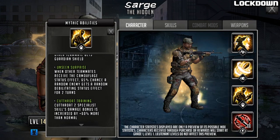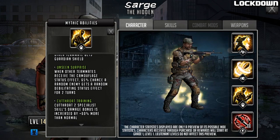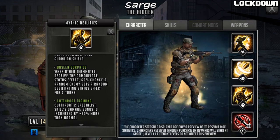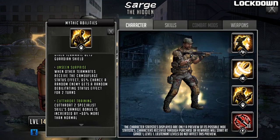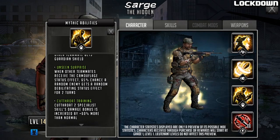Lastly, Cutthroat Training: his Cutthroat 2 specialist skill damage bonus is increased by 60% more than normal. This is likely what was causing the substantial damage in earlier clips. He is going to be a Cutthroat specialist. Anyone controlled by a debilitating status effect — which will happen quite a lot due to his signature move and the Unseen Surprise passive — will take bonus damage. Because the camo comes in first on the signature move, a debilitating status effect can potentially land on the target before the damage comes in, amplifying his output.